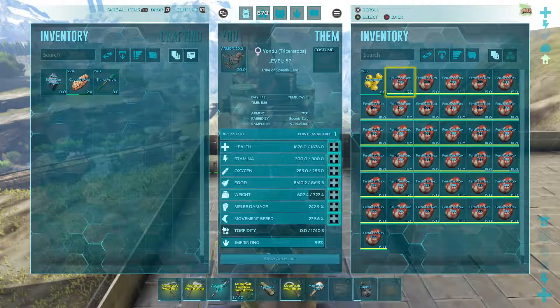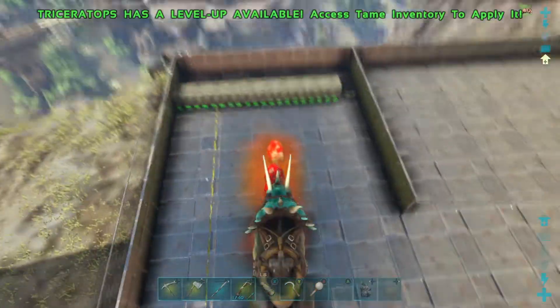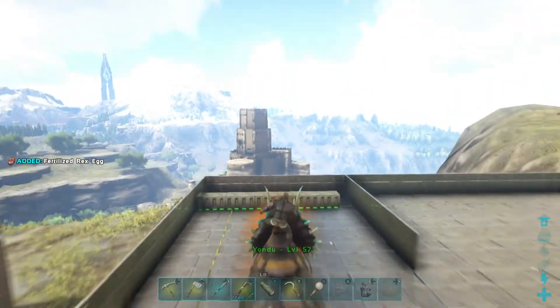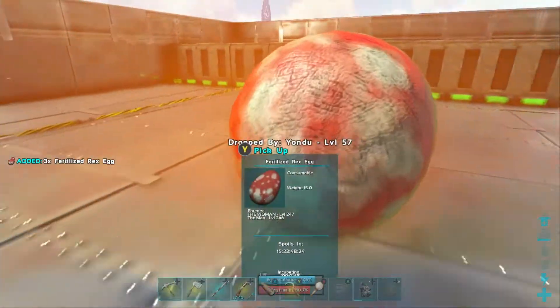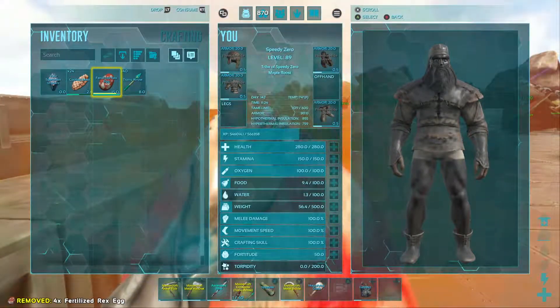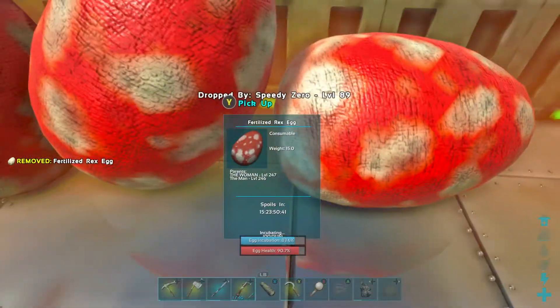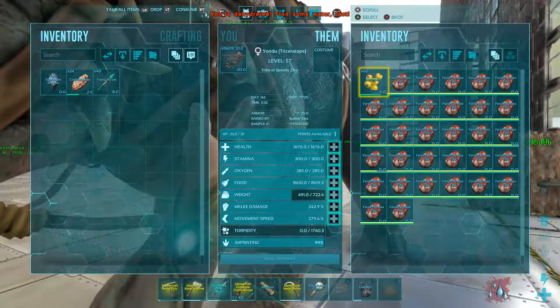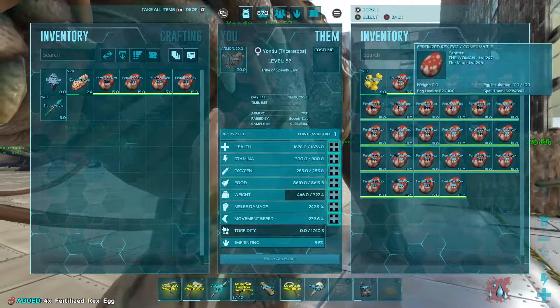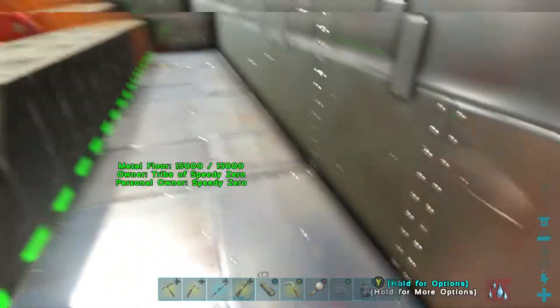I have a bunch of T-Rex eggs here from very high level T-Rexes, and I'm going to throw all these down. Let's pick all these up and throw them down here. I have incubation set up in here — you can probably do this with torches depending on where you live. I've chosen to do it with air conditioners, which if you have the materials I'd recommend over torches. I have it set so I'll raise them pretty quickly in about a minute.